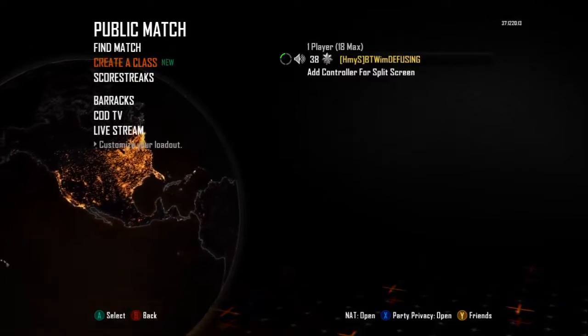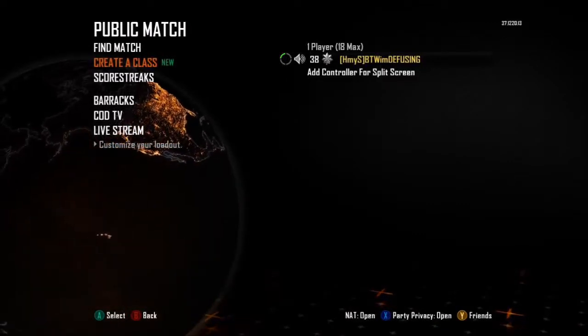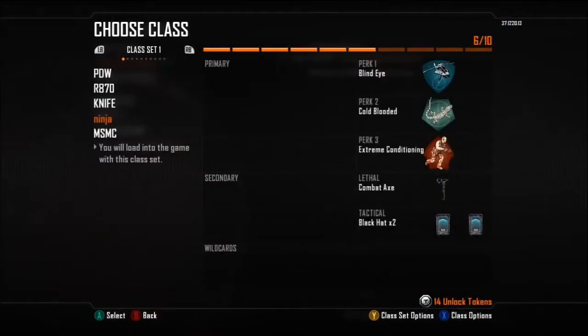As you can see I'm only level 38 because I haven't really been trying to level up lately. After I reset — I reset myself because I kind of got bored at prestige master. We're gonna go ahead and go to create a class. As you can see I still only have five classes, but I have one ninja diffusing class right here.